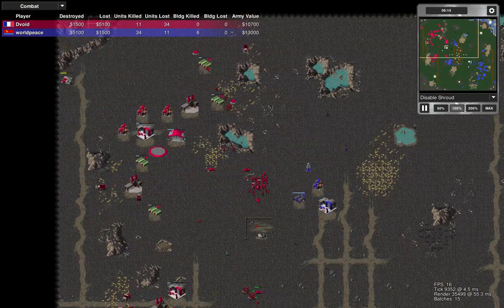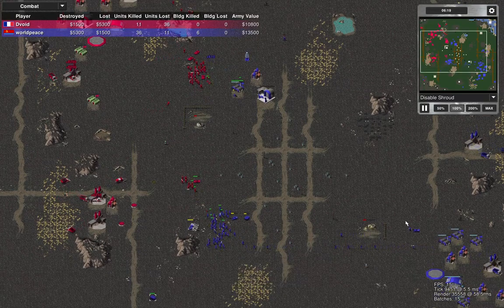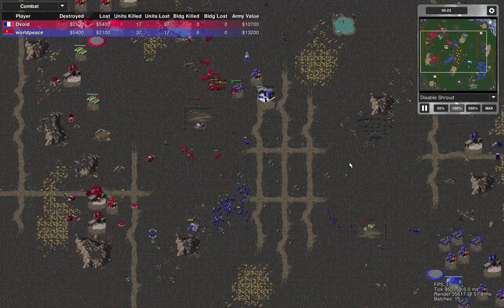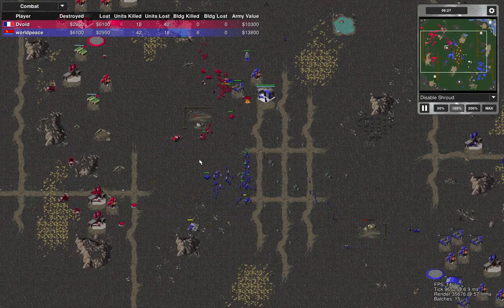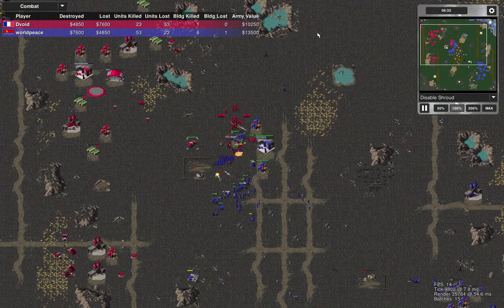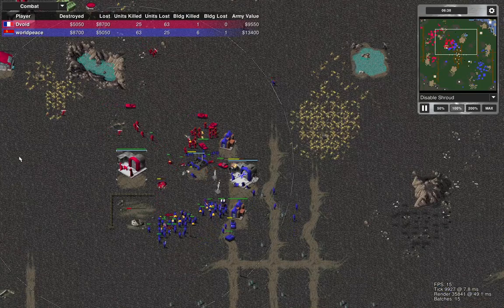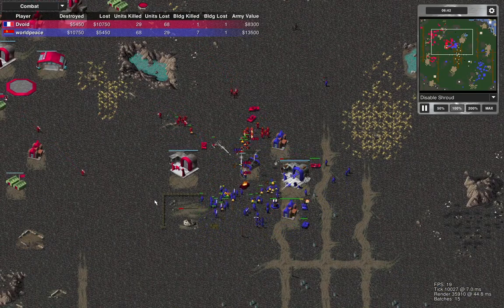My opponent's gaining map control. I need to make sure I don't hesitate — I should have known he was here. I'm trying to move an MCV but that's not where I want it. My opponent's got a larger army — kill box destroyed straight away.